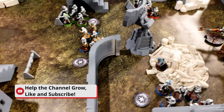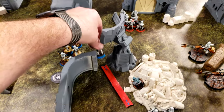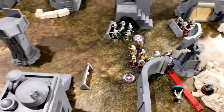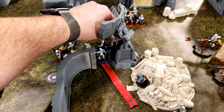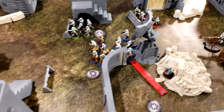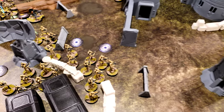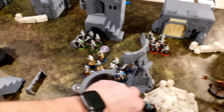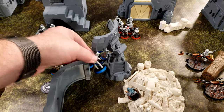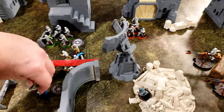Another core — the blue stormtroopers move this way. They check line of sight to the first B1s and look like they're in range, so they're going to shoot their heavy weapon at the lead B1s. However, they can't shoot because they only have range 3, so they use their second action to move forward since everybody is limited to range 3 in this game — except the rocket launcher.